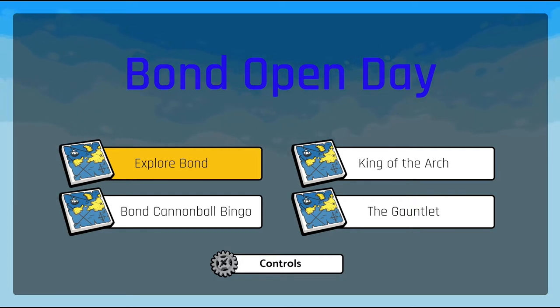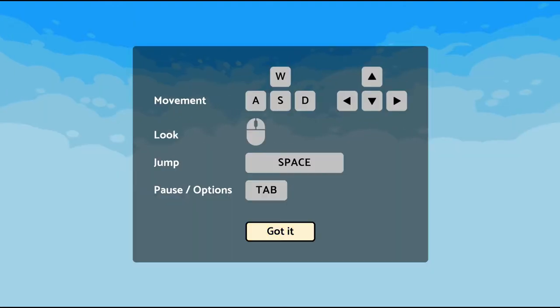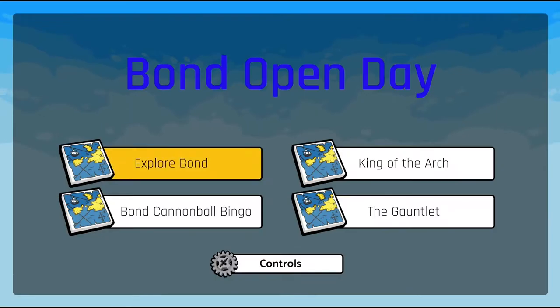Hello everyone and welcome to Bond Open Day. This is the menu intro scene where we have four levels to choose from and a controls dialog to help users find their way. I'm using a PS4 controller as we have gamepad support, and also keyboard and mouse support for this desktop version of the application.